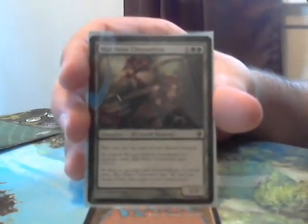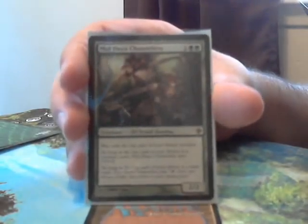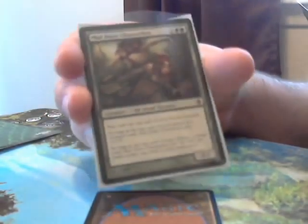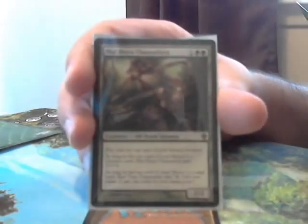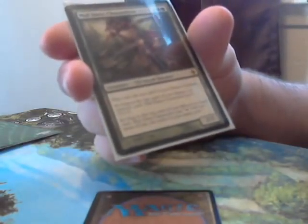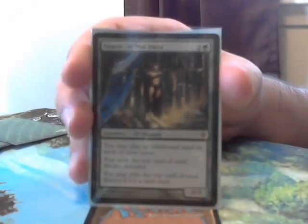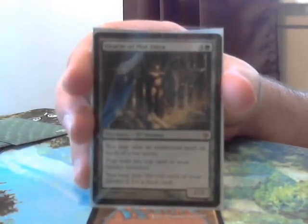Next we have Muldia Channelers — a pretty cool card that costs 3 and gives you a 2/2 body. Depending on what the top card of your library is, as long as it's a creature they get plus 3 plus 3, and as long as it's a land of any kind, they can tap to add 2 mana of any one color to your mana pool. Next, a great awesome green utility card who happens to be an elf is Oracle of Muldia. Although she costs 4, her ability is absurd — it lets you put multiple lands into play in any one turn.